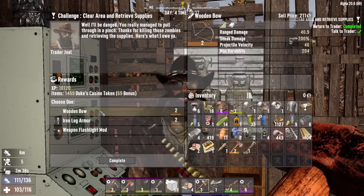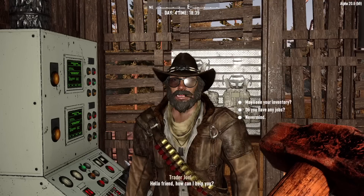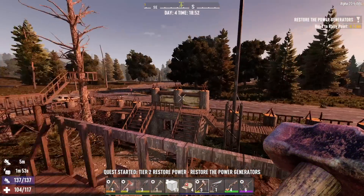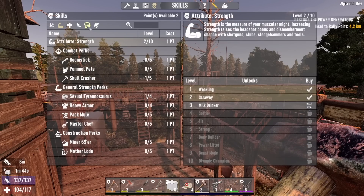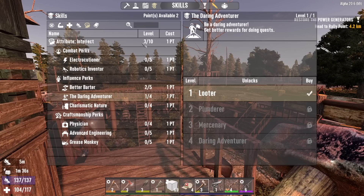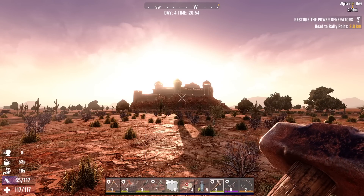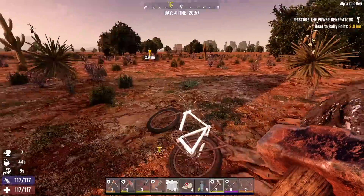Hey Joel — wooden bow or leg armor? I'm going to go wooden bow. More weapons, the better. It's a little far away, but I'm doing it. We'll stop home, drop some stuff off, and head in that direction. I've got a couple more skill points to spend — we can either get Skull Crusher to level two by putting a point into Strength first, or get Daring Adventurer to level two by putting a point into Intellect first. I think we go Daring Adventurer. Alright, I got to stop — we got to get this marked on the map. It looks like a giant castle. I'm just going to put a marker right around here, call it Castle, and we'll come back another day.